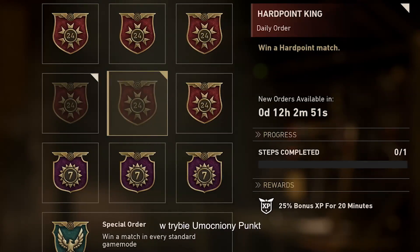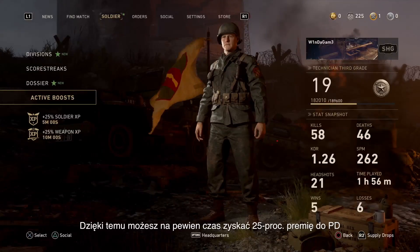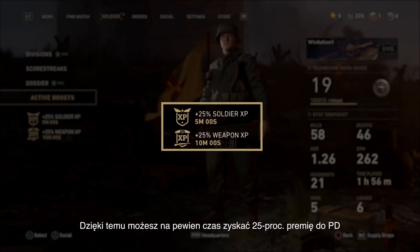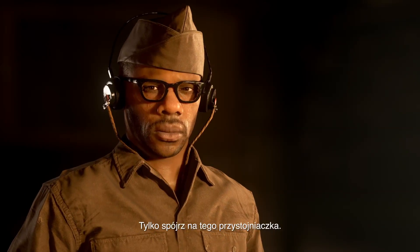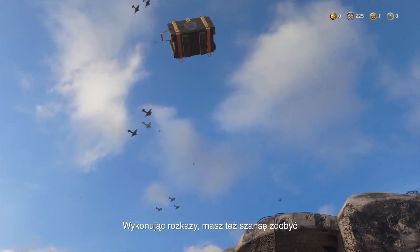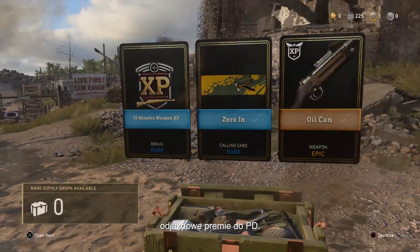It will give you tasks like win one hardpoint match or get 15 LMG kills. Completing Orders can reward you with timed 25% XP boosts along with Major Howard's admiration. Look at that handsome son of a gun. Completing Orders can get you Supply Drops too, which also have a chance of popping out these sweet, sweet XP boosts.